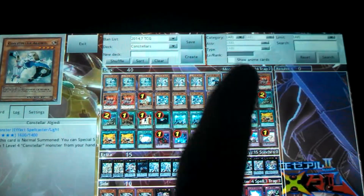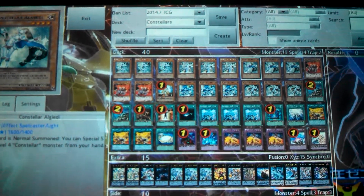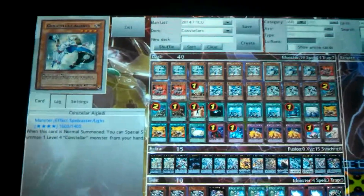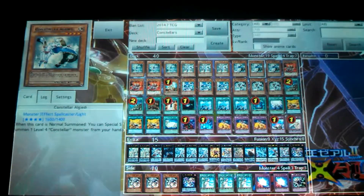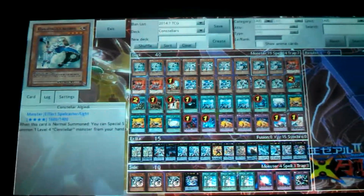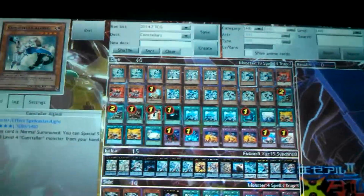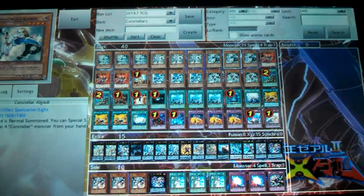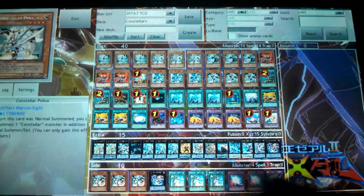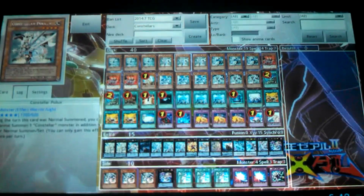Pollux and Alekdi are the main cards that help you summon another monster each turn. With Alekdi, you summon him to the field and you can special summon a level 4 Constellar monster from your hand. And Pollux — when you summon him, you're able to summon another Constellar monster from your hand as an additional summon.